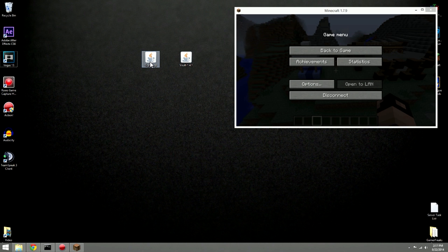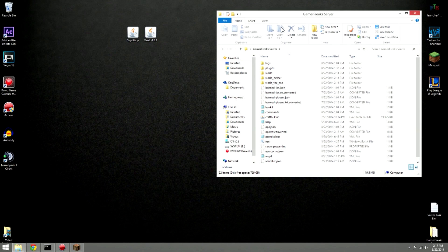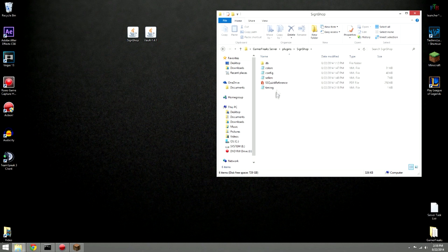Once you have both downloaded, you'll have two Java files. Open up your server, go to the plugins folder, and drop them in there. That's going to create two files — the Vault file, which stores data and you don't need to worry about, and the SignShop folder.